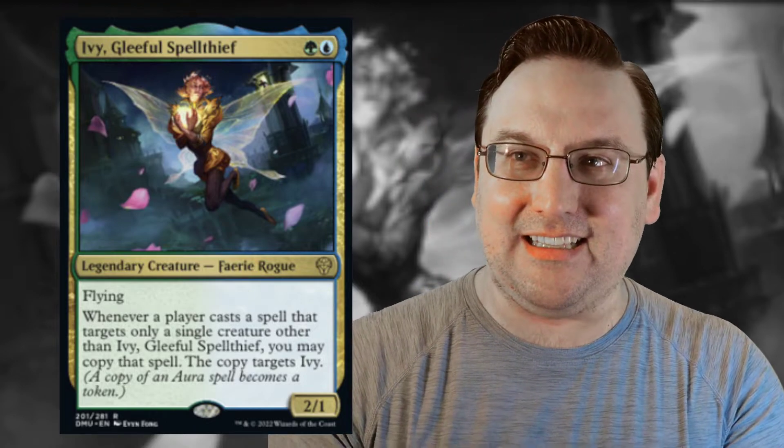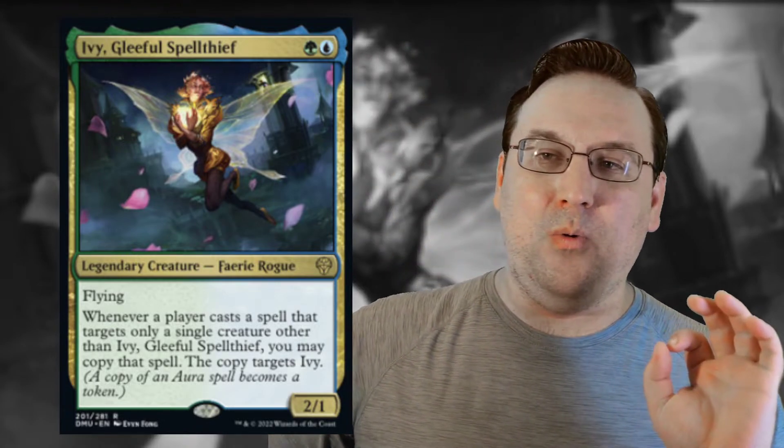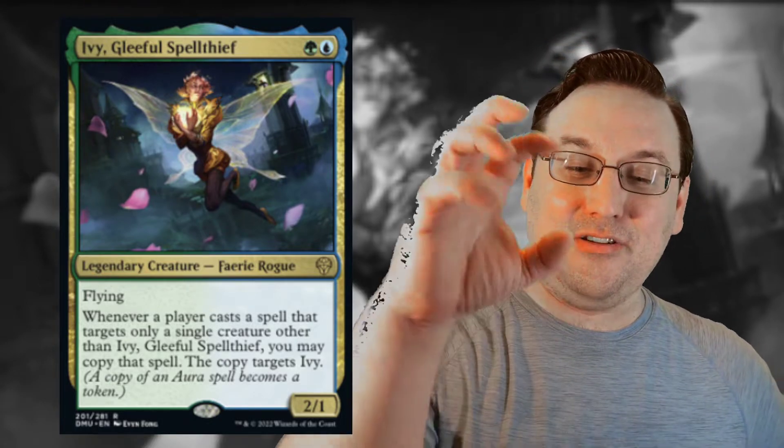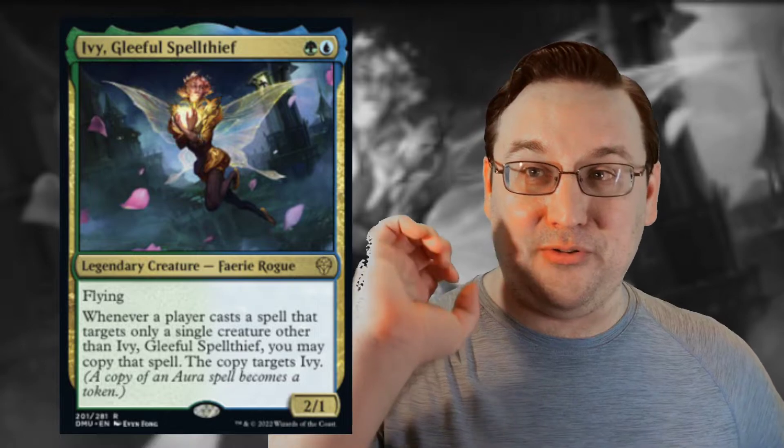This card is insane — I cannot wait to use it. That card is Ivy, Gleeful Spellthief, and I think this is probably going to be my next Historic Brawl deck post-rotation. Ivy is a 2/1 flying Faerie Rogue for green-blue. Whenever a player casts a spell that targets only a single creature other than Ivy, Gleeful Spellthief, you may copy that spell — the copy targets Ivy. It's a may ability, so if your opponent casts a kill spell, the game asks if you want to copy it — say no, since the copy would target Ivy. However, if your opponent plays an aura or mutate creature targeting one of their creatures, the answer is yes — that drops onto Ivy, and that's going to be insane. You get all of their stuff on Ivy.